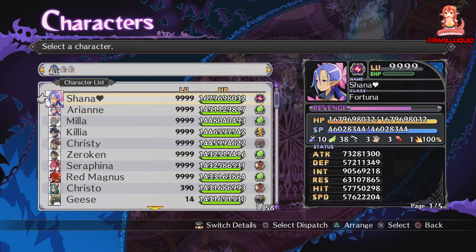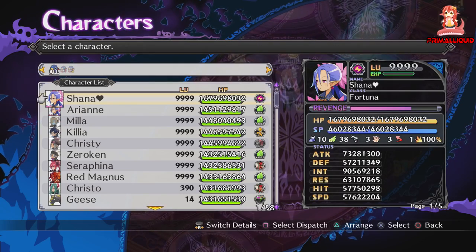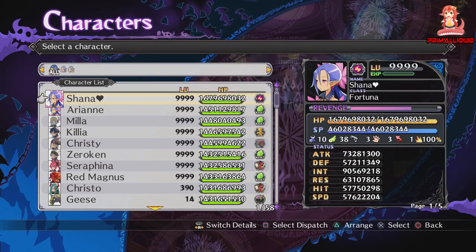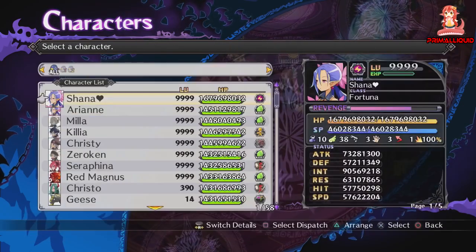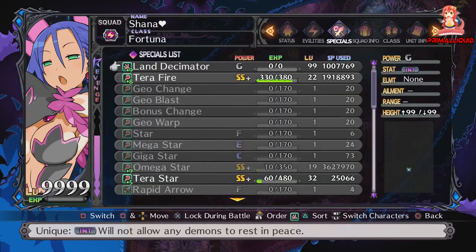Before you actually begin the farming there are a few things you're going to need. One is a really powerful Sage class, and the reason for that is you pretty much need Land Decimator, because the map that we're going to be going on has 100 enemies and it's a rather large map.